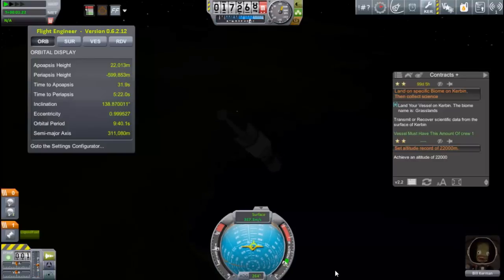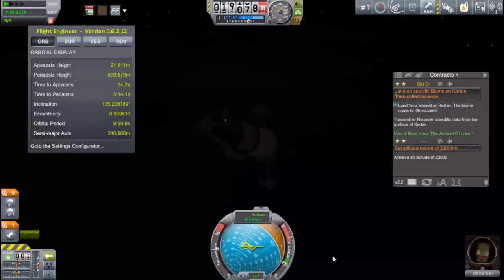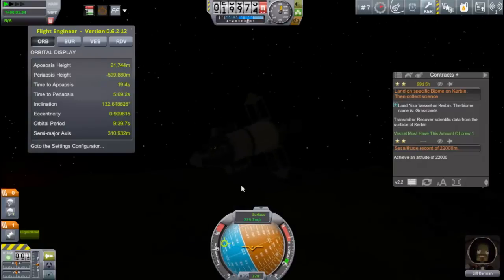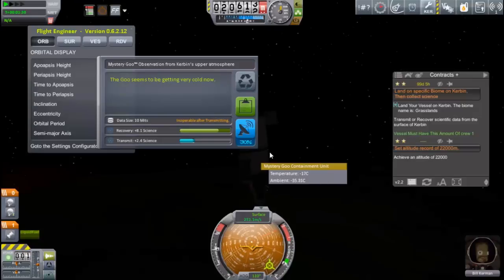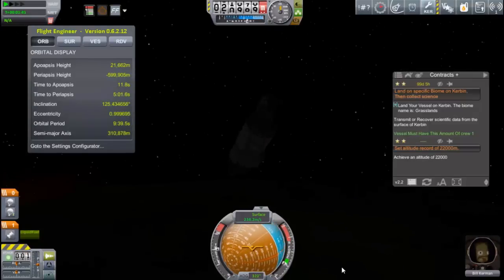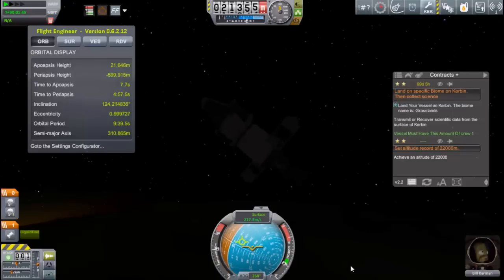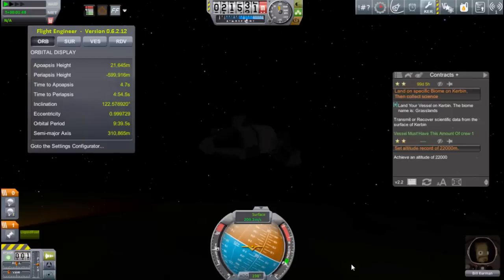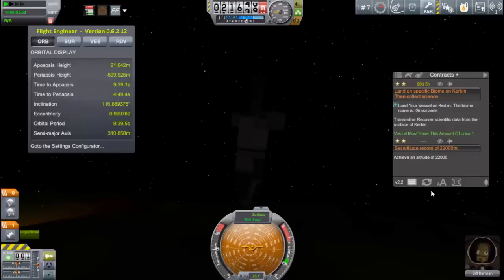We have now run out of fuel, and I am not going to be making my 22 kilometer altitude limit — which is not too atypical for me. I seem to enjoy making my fuel rations really, really tight, and this time it came around and bit me. So that's my own fault. Not going to make the 22 kilometers — it looks like I'm just about to start heading back down again. We'll have to try that contract again.